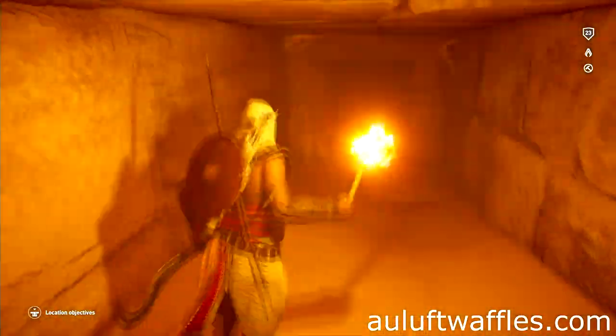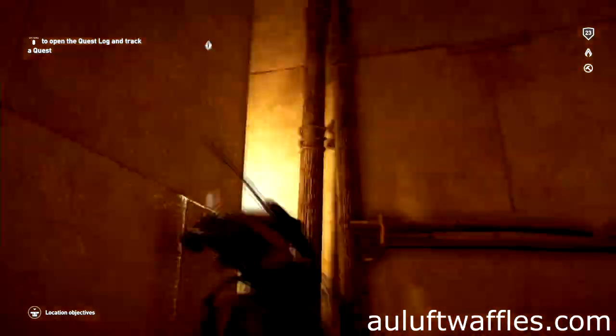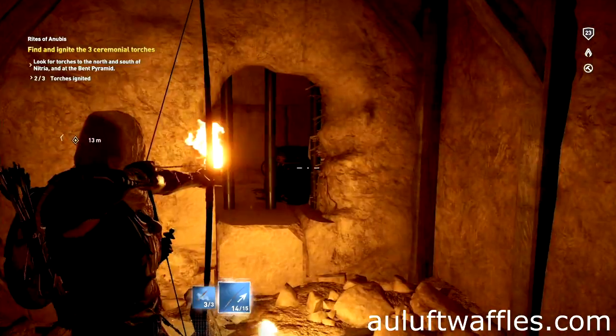To get into the Bent Pyramid of Snefaru, go into the side entrance of the pyramid. Follow the tunnels until you get to a dead end. Attack the wall and shoot the jar through the bars.